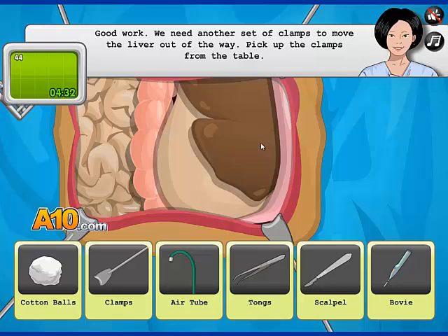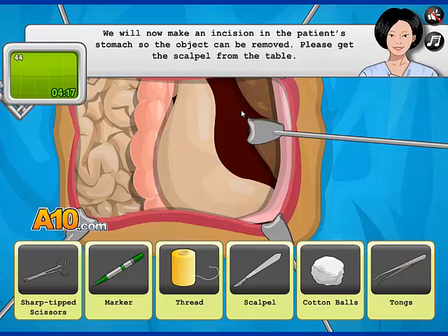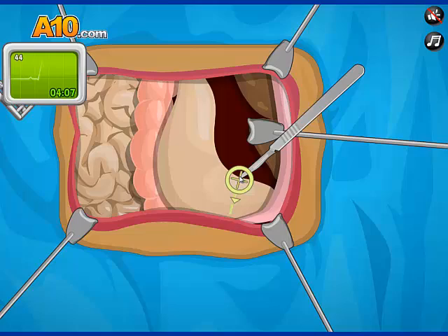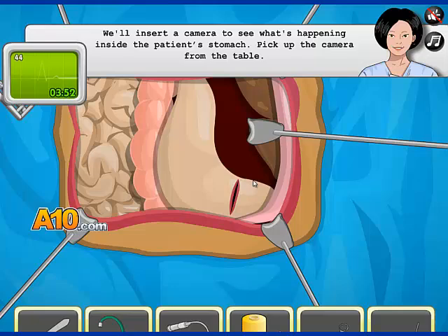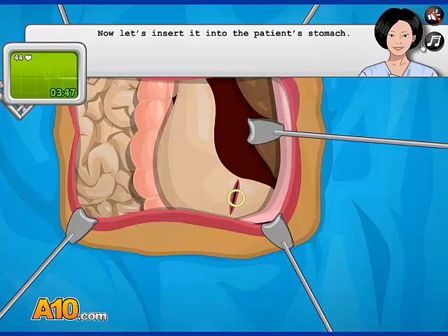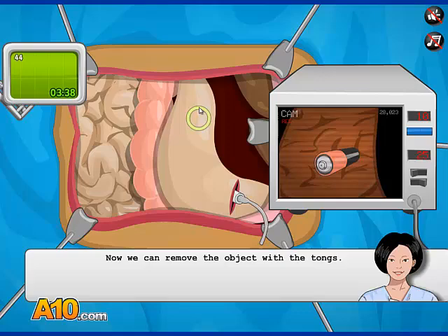Does it? I don't know - I'm not a real doctor, man. You should know this. Good work. We need another set of clamps to move the liver out of the way. Get that liver out of the way, we don't need it. Where did we put it - just like deeper into his chest cavity? We will now make an incision on the patient's stomach so the object could be removed. Pick up the scalpel. That's a very clean cut. Good work. Thanks. We'll insert a camera to see what's happening inside the patient's stomach. But first, let me take a selfie. Oh my gosh. The penis-shaped camera - see what's going on inside. He swallowed a battery!